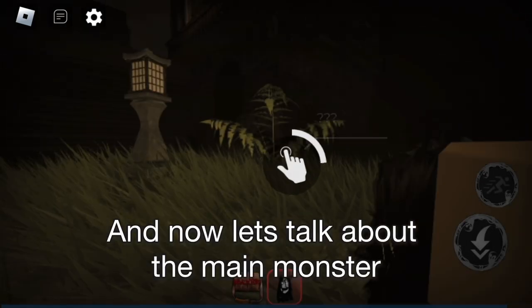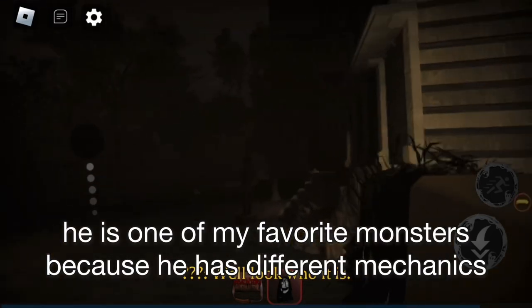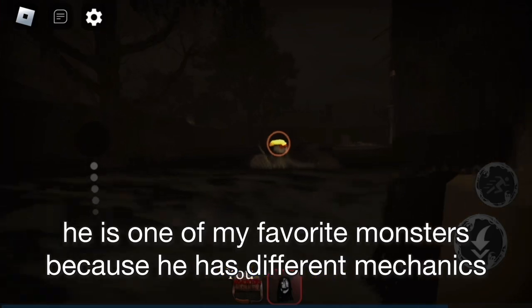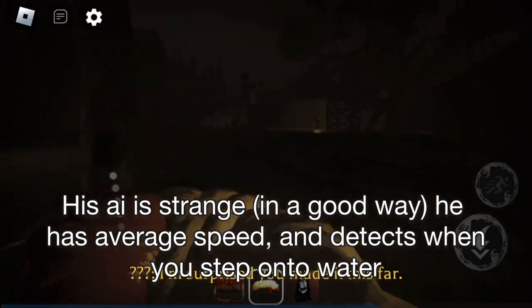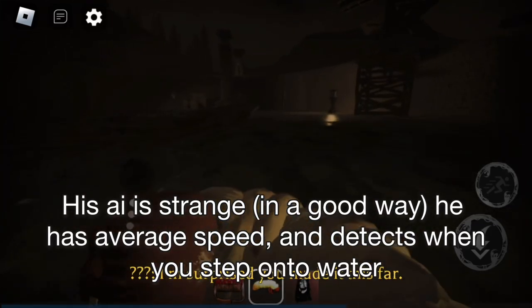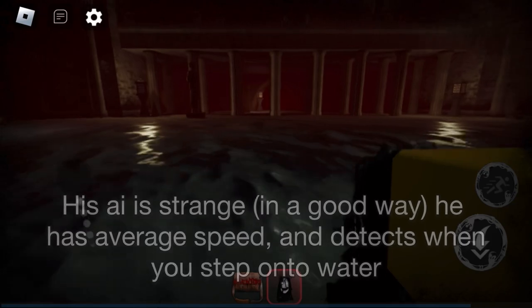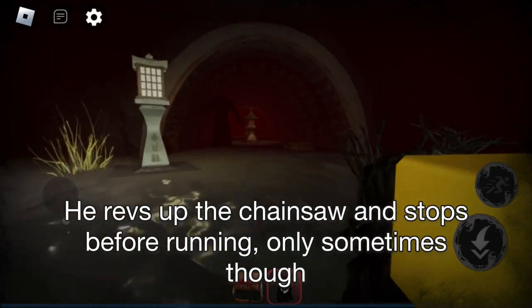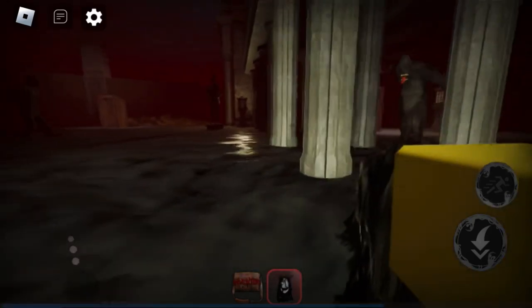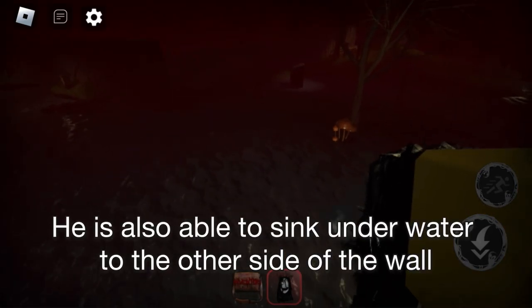Now let's talk about the main monster. He is one of my favorite monsters because he has different mechanics. His AI is strange — he has average speed and detects when you step onto water. He revs up the chainsaw and stops before running, but only sometimes.